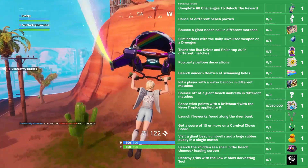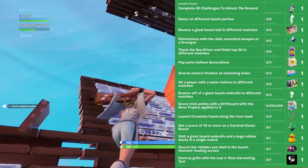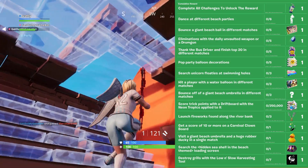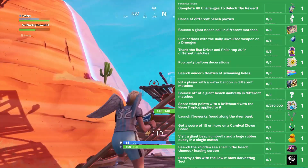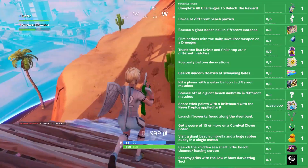The next one is to search three unicorn floaties at swimming holes, with the reward being a new summer wrap for your guns. After this, you'll have to pop five party balloon decorations — the reward is a sun spray. The next one is to thank the bus driver and finish top 20 in five different matches, rewarding a Peely smoothie sticker. After that, you'll have to do five eliminations with the drum gun or the daily unvaulted weapons, with the reward being a water balloon.